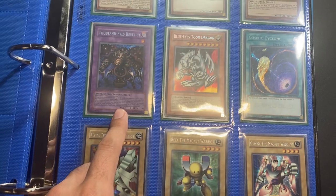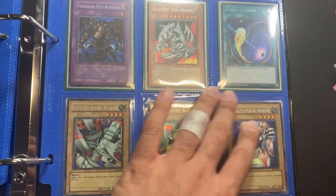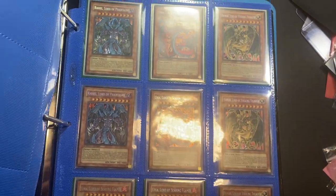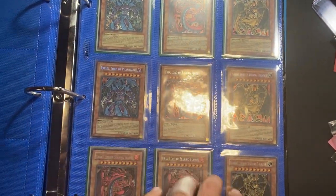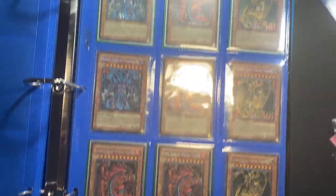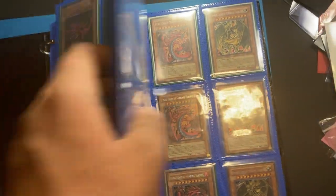Thousand Eyes Restrict from Master Collection, near Mint. Three promos from Duels of the Roses — those are like Mod Play slash Light Play. These are all Light Play, basically. Sacred Beast tin promo Secret Rares. I think that's everything for this binder.